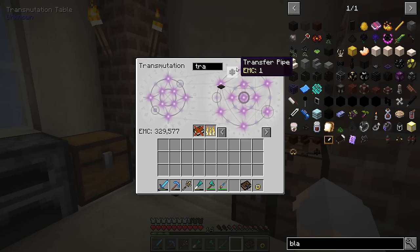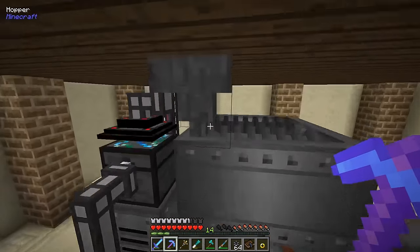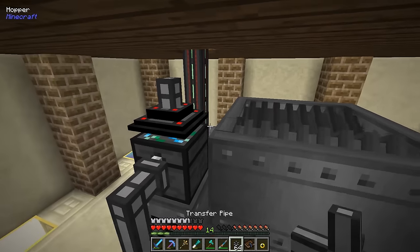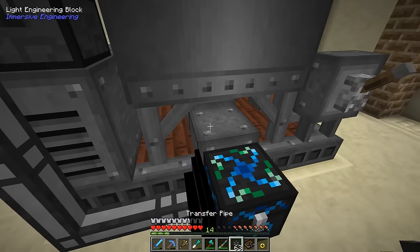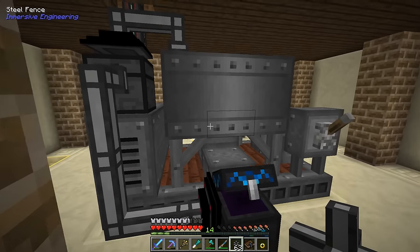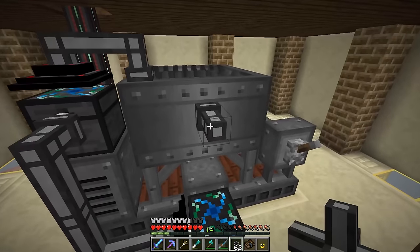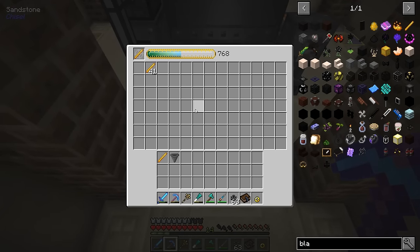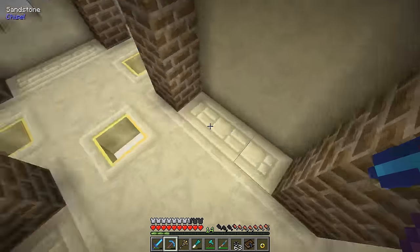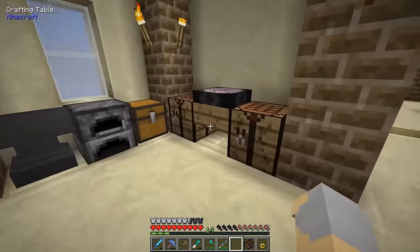I suppose I should try one thing - can I just pipe in directly without the hopper? Oh yeah, definitely - and that seems to be a lot faster. Either way, it's generating free EMC because I'm a cheater.